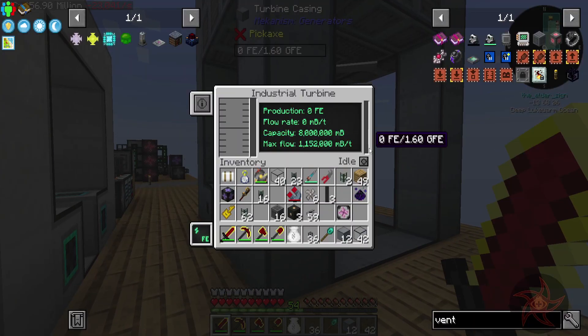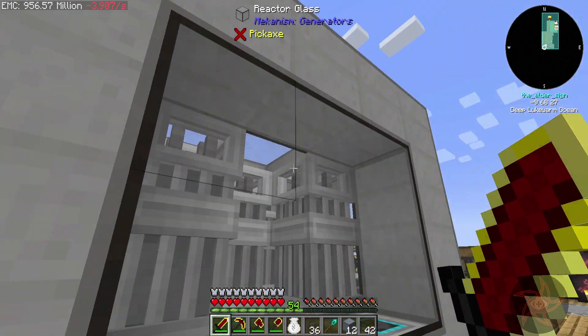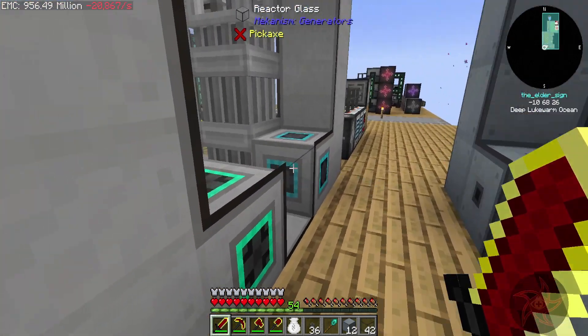Flow rate - doesn't say. We can go ahead and tell it to dump excess, which is probably what we're going to want to do when we're getting this thing figured out. Max flow - one million millibuckets per tick. That's going to be a tall order, I think, actually. So this turbine should last us for a while.